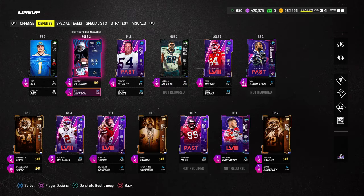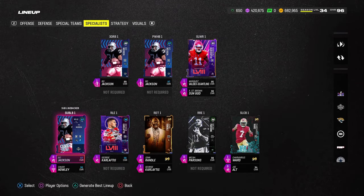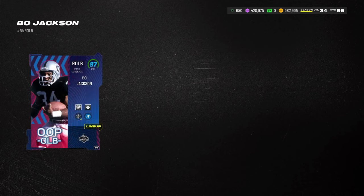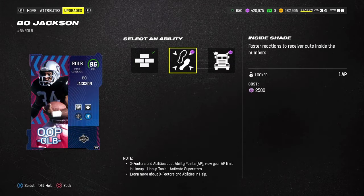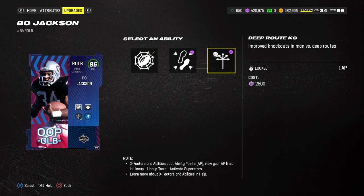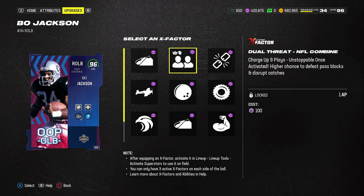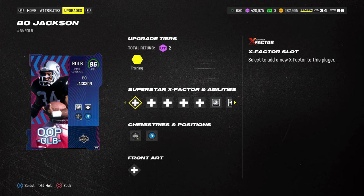Bo Jackson is going to be our user in this defense. I have Secure Tackler on him — I'll probably leave that on because of the run-heavy scheme right now. You could put Deep Route KO on him and do the charge-up dual threat if you wanted. But in general, I think this is fine — you don't have to have a KO on every single player.